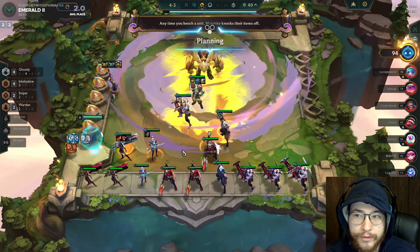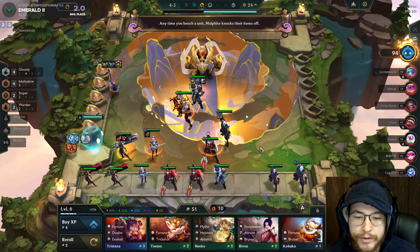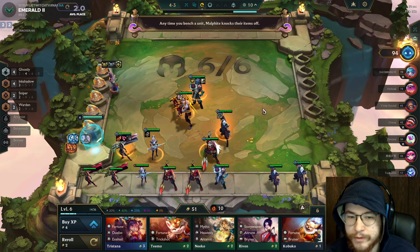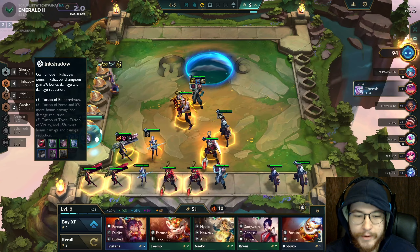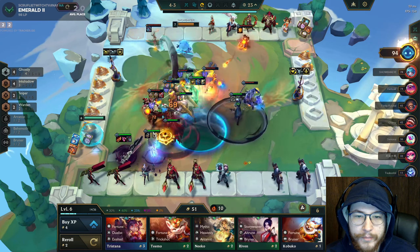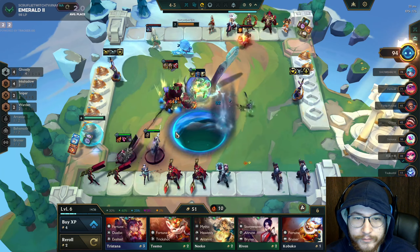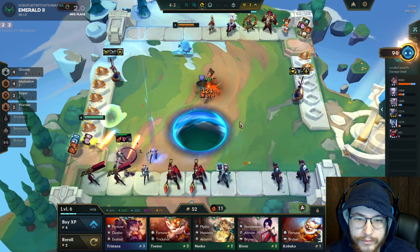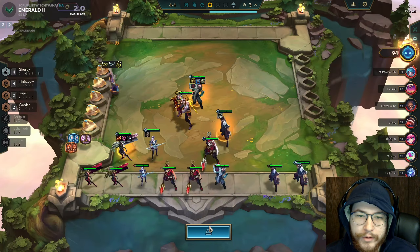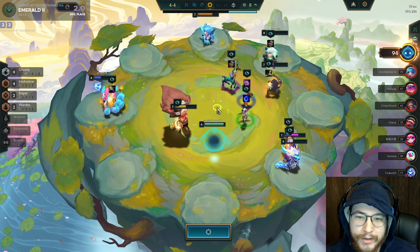On 3-2 people are level eight. Four-five is usually standard, but people who've been loss-streaking — like the dude who had 50 gold — on 4-2 is usually when they roll down hard for Galio, Kaisa, four Twin Shot bruisers to hard stabilize. You'll see people pumping up in levels to get where they need to go. The Volibear scared me for a second — the homie starts walking left — but we didn't lose the win streak, we're keeping it alive.